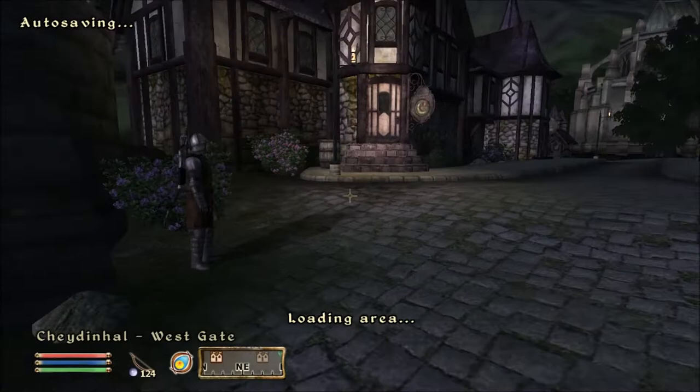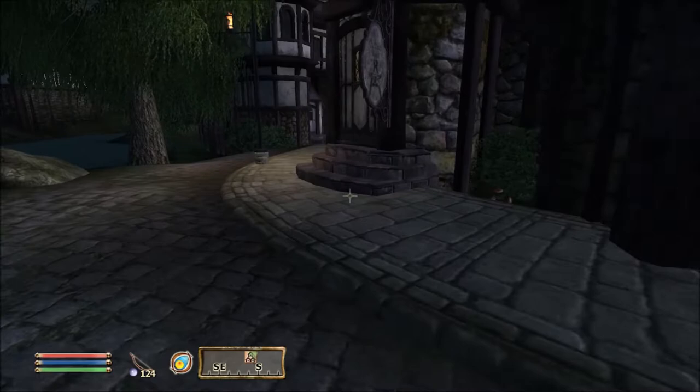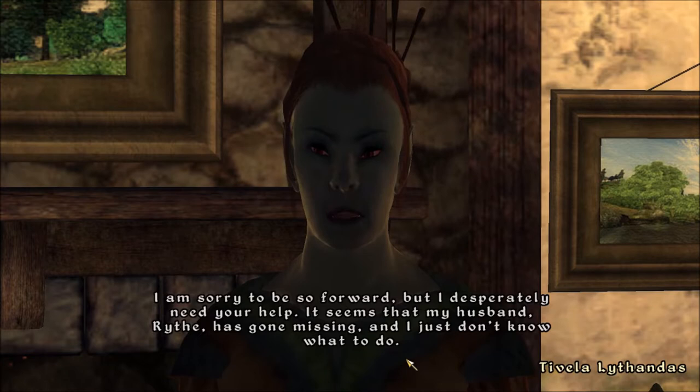Of course it's nighttime again. Can I find you? You're going to be somewhere around here — back in your home, more than likely. Can you help me, please? I'm Tevella Lathandus. I apologize that I can't give you the respect a guest in my home would normally receive, but I am at my wits end. I'm sorry to be so forward, but I desperately need your help. It seems that my husband, Rife, has gone missing and I just don't know what to do.